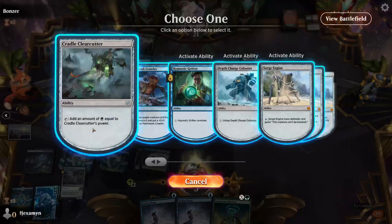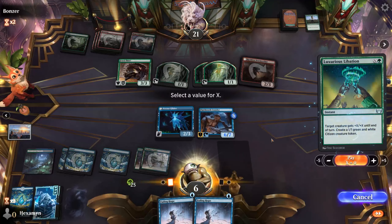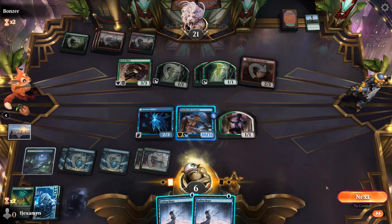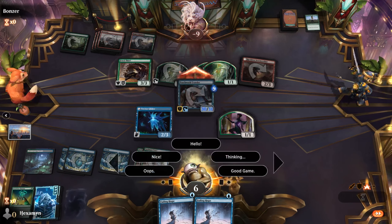Just need to get all the pieces in the Graveyard. You can discard them into the Graveyard, or you can allow the opponent to kill them. In this case, we just discarded them into the Graveyard. And yeah, we attack the opponent for a 30-31 creature here.